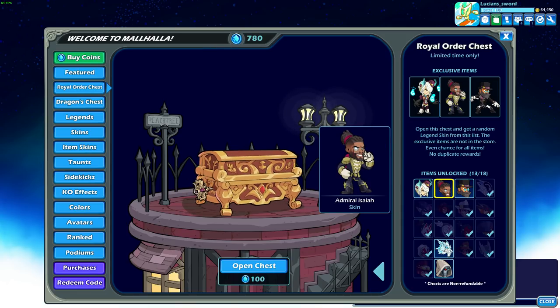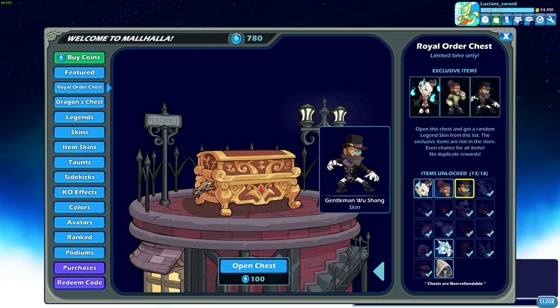I'm definitely going to get it. We have the Admiral Isaiah — it looks pretty cool. I don't think the monocle really goes with Isaiah, but it's still really cool. And Gentleman Wushong — also really cool looking.